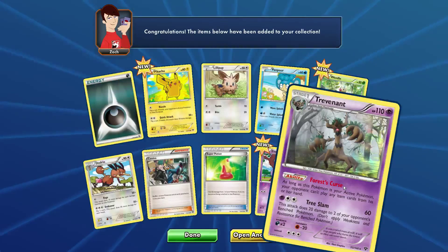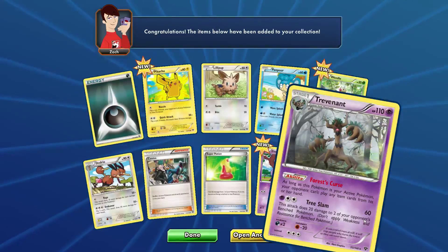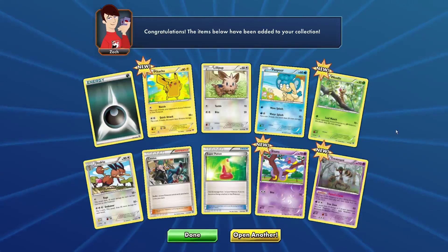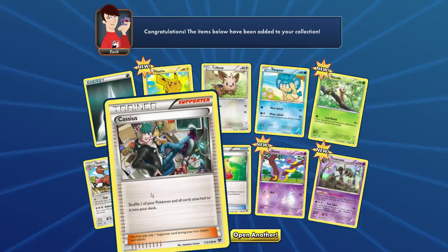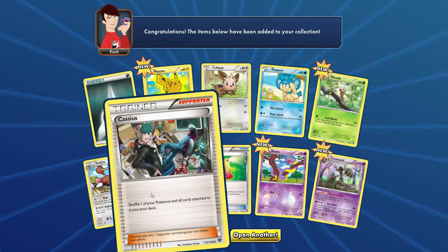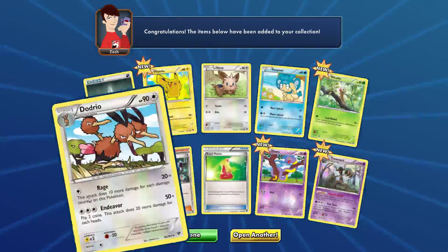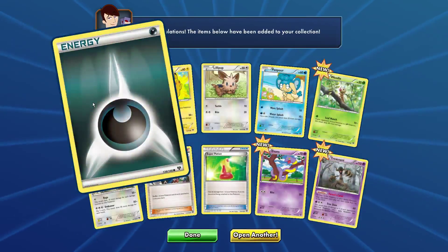This tank does 20 damage to two of the opponent's benched Pokémon, so in total that's around 100 damage with its spread — not sure though. Got a Super Potion — discard one of your Pokémon and all cards attached to it into your deck. Can be handy as a lifesaver. Dodrio HP 90, Pikachu HP 60, and an energy card.